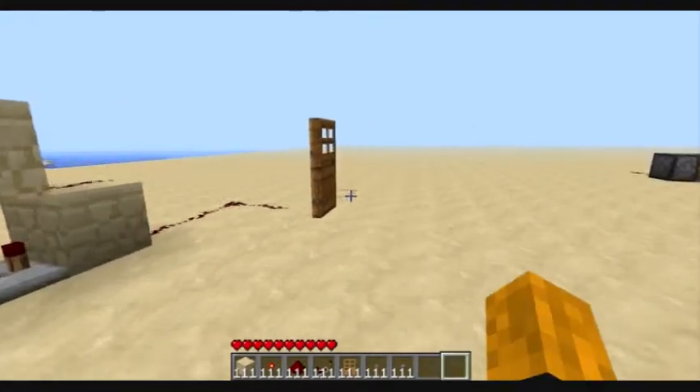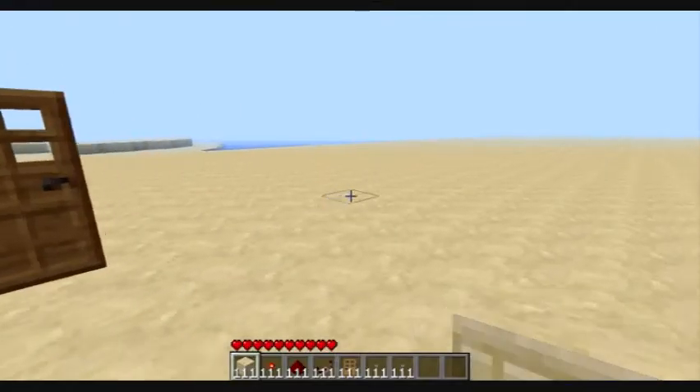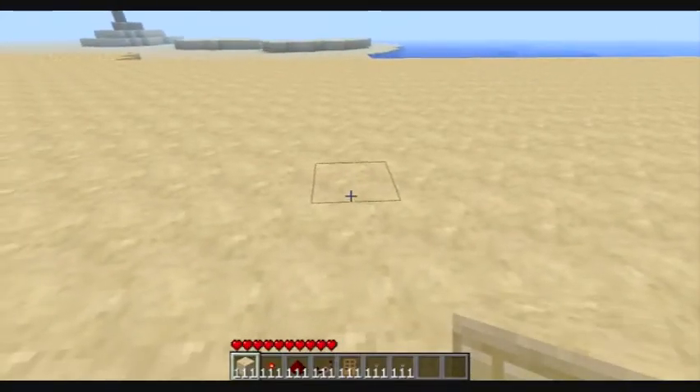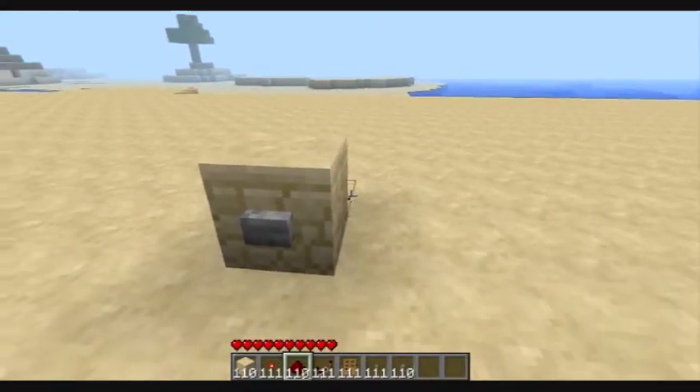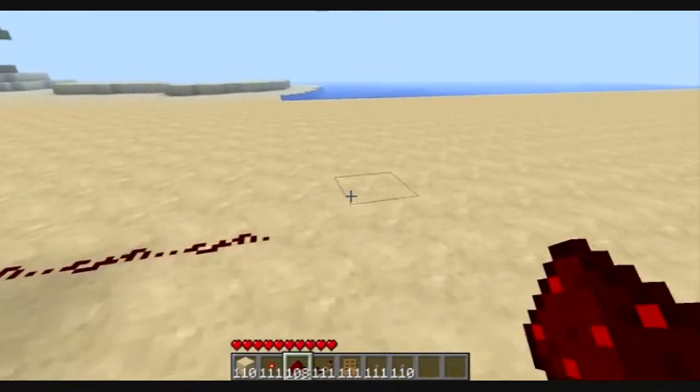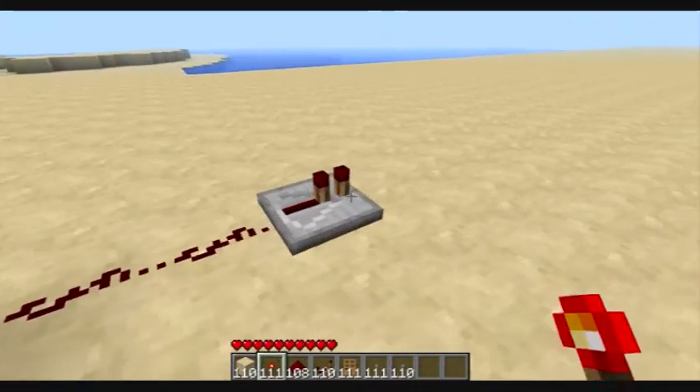To build it, you're going to need redstone repeaters, some torches, a kind of block and a button. So you place your block down, put the button on it, and feed the redstone anywhere up to a repeater set to 1.